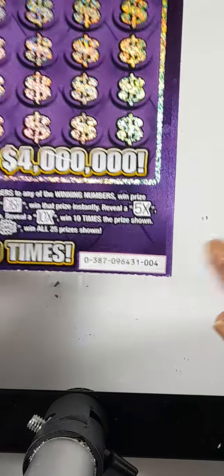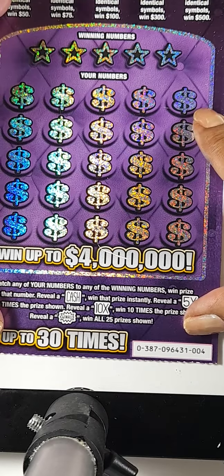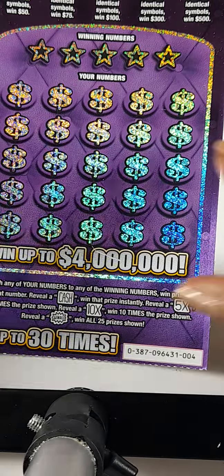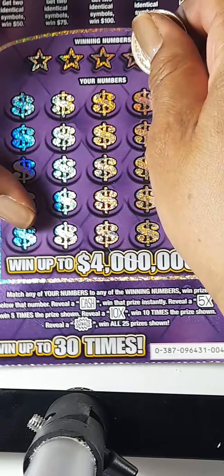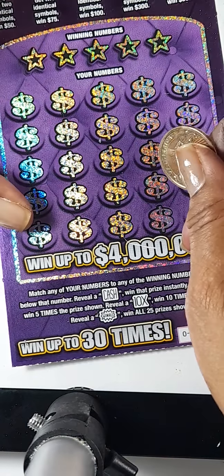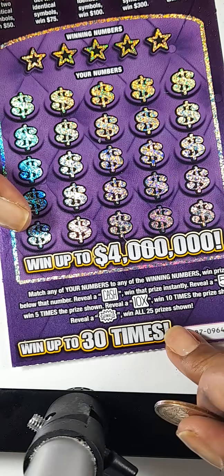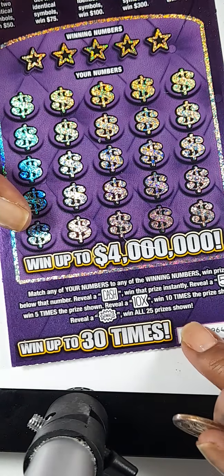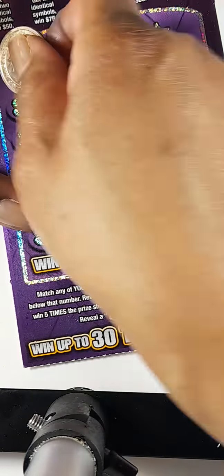Moving on to the next card, which is card number 004. I'm going to leave this zoomed in so you guys can see these numbers, and I will slide it up when I get to the upper portion. Let's see if we can find something on this card. Let's symbol search — looking for an automatic cash, a 10x, a 5x, or maybe even a win all.